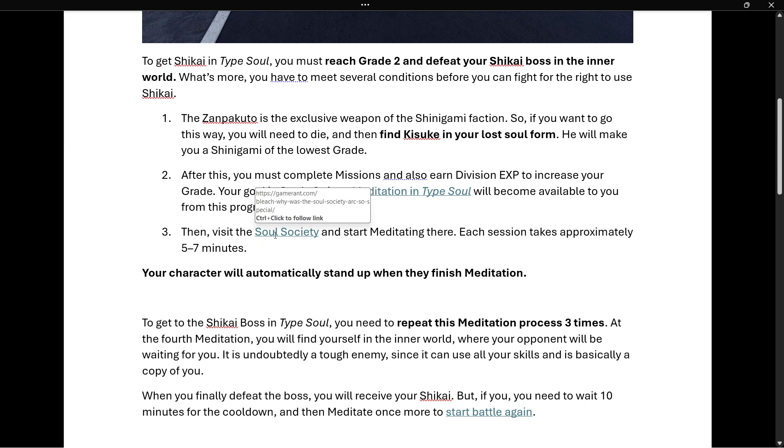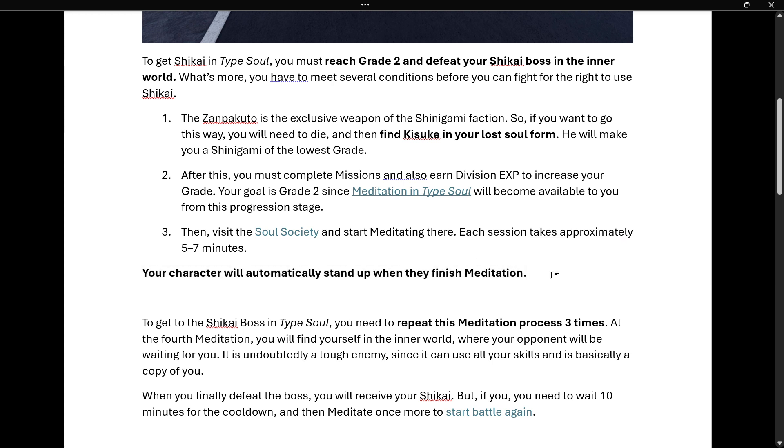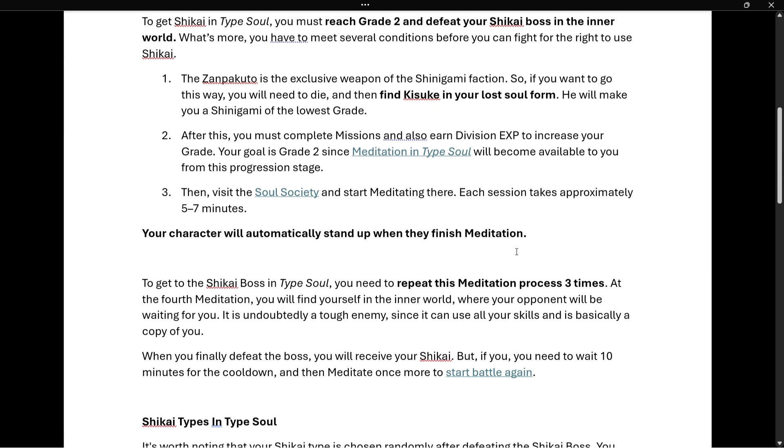You must visit the Sol Society and start meditating there. Each session takes approximately 5 to 7 minutes, and beware — your character will automatically stand up when they finish meditation, so you'll know when it's done. You don't have to take out a stopwatch and measure time.